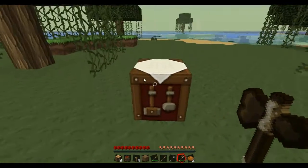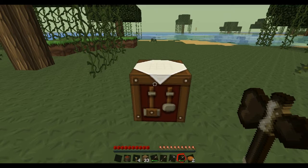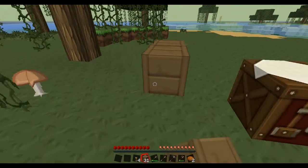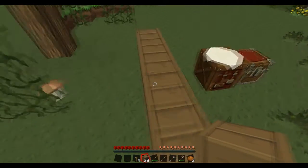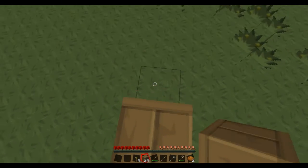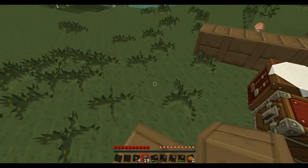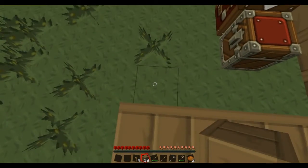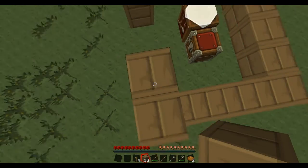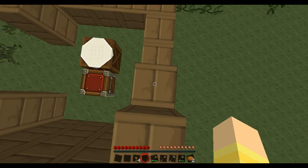I should really start a wheat farm up, shouldn't I? I have to do it all by hand now. This is going to be my little house for now — I live in a cube. Nothing wrong with living in a cube, but I'm going to have a treehouse at some point. I'm going to make these episodes short. I'm out of wood — chop down this tree.